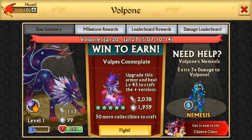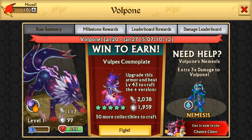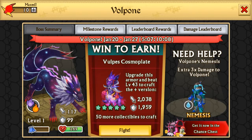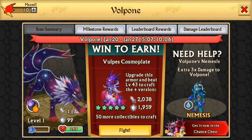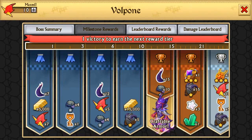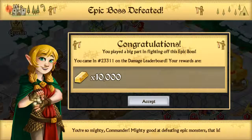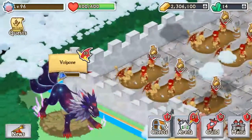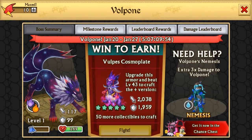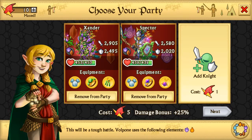This one actually looks really, really cool. It's a spirit and a fire one — kind of a galaxy wolf type of thing. As it says to riot, obviously water is going to be the best because fire does bonus damage to spirit, and spirit does bonus damage to earth.